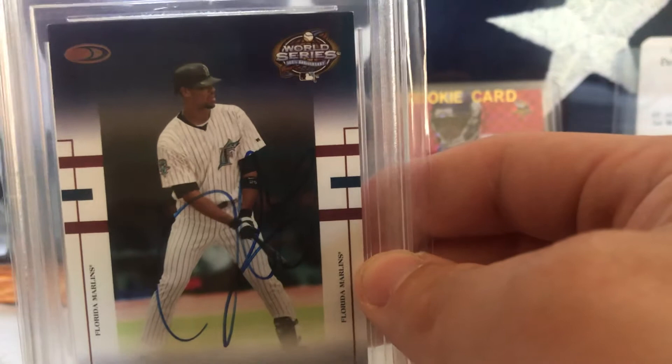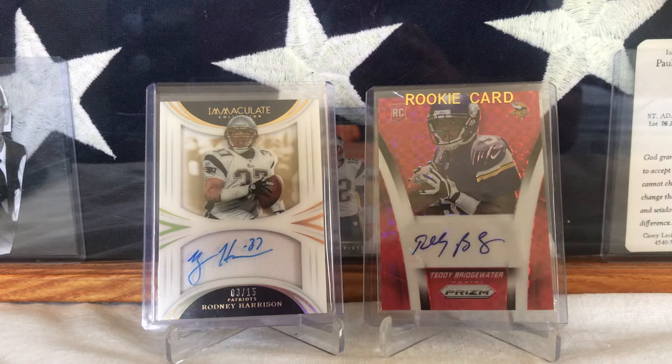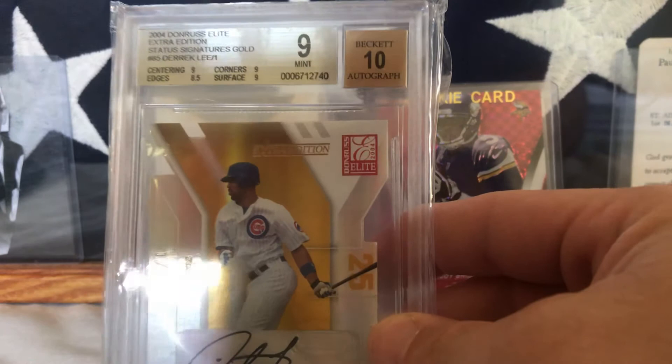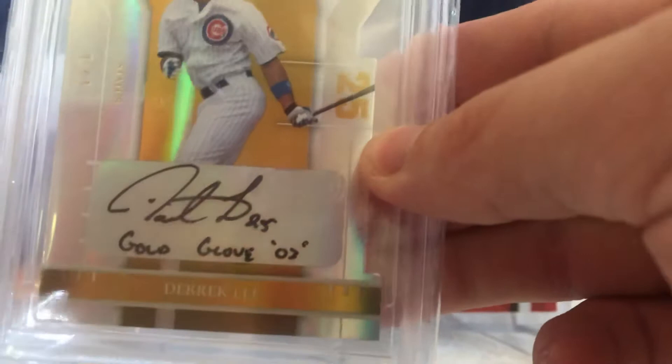I have one more 1/1 — I picked this up for 60 bucks. It's from 2004 Donruss Elite Extra Edition, a Gold Die Cut, 1/1 of Derek Lee. It's a really cool card with a cool inscription — his full signature, '25 Gold Glove winner, 2003.' So that's a really cool card. That's my Derek Lee PC showcase — hope you guys enjoyed that, thanks for watching!